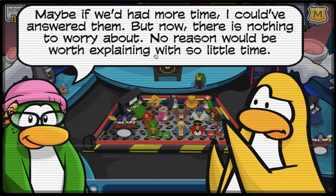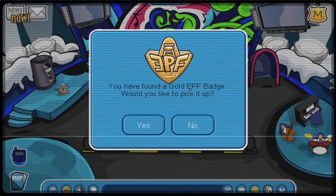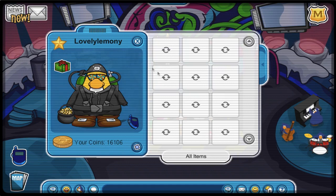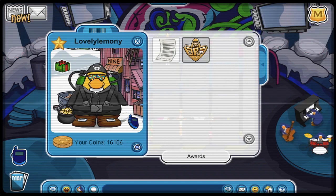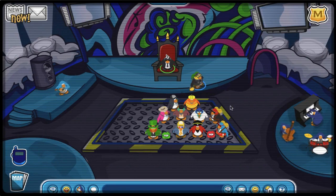My penguin is actually asking questions to Antarctic, but unfortunately she can't answer since there is no time due to the island about to get destroyed. At least I got a new award — the gold EPF badge — and I can still play all the mini games around the island before the game shuts down at May 4th. I'm really proud of my outfit and the EPF gold badge looks freaking awesome.